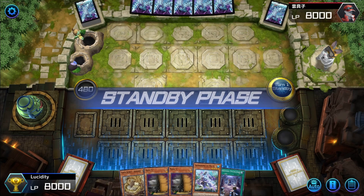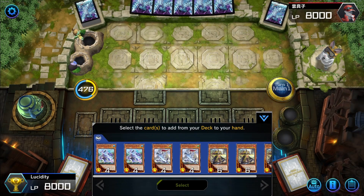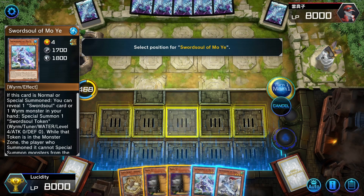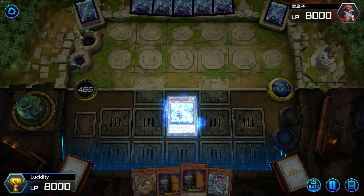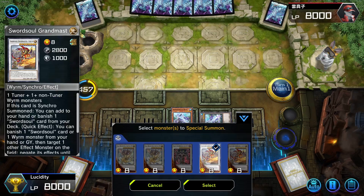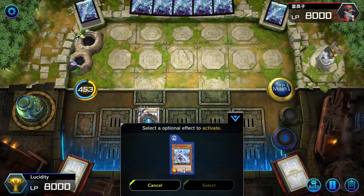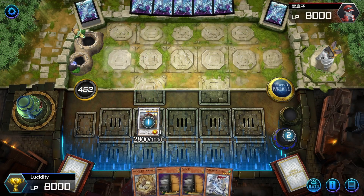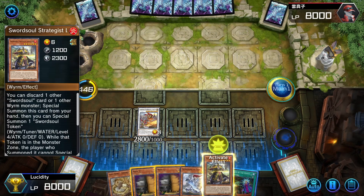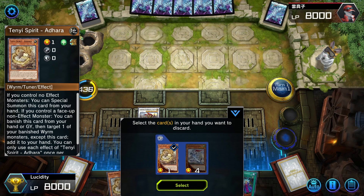Second duel: I probe to check for Ash Blossom — they don't have it — so I grab Ninotiya. We summon Mo Yi and could go into Halki Fibrax, but I want to get out both synchros. We reveal Ninotiya to our opponent since we just added it, draw two Called by the Grave with Max C — a bit unfortunate. Summon Grandmaster, then Mo Yi as chain link two, so the search can't be negated by Ash Blossom. We draw and add Long to our hand.